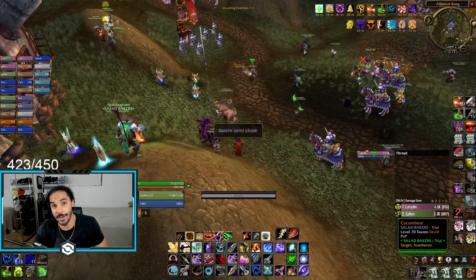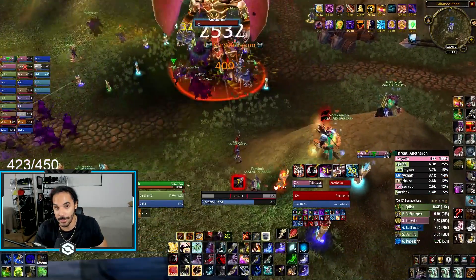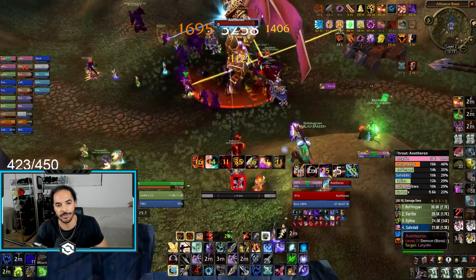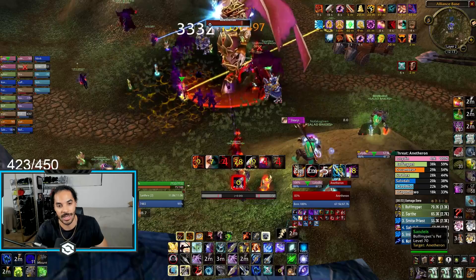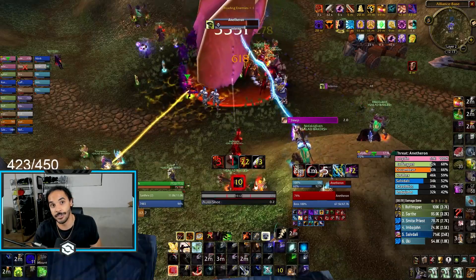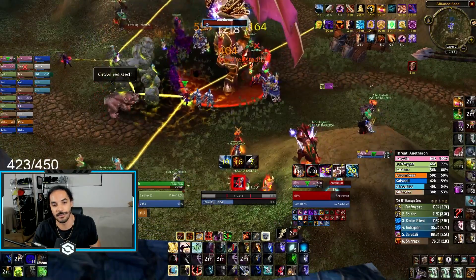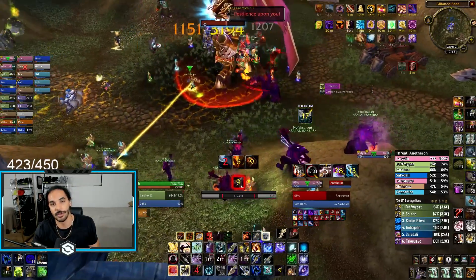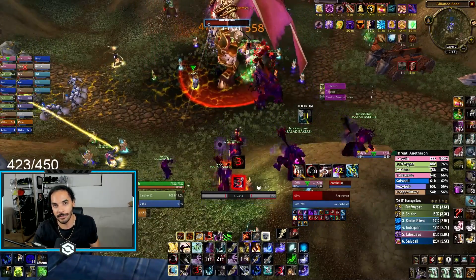Moving straight on to Anetheron, and this is another fight which is similar to all the other ones where you're kind of hoping you don't have bad RNG, meaning you're hoping you don't get slept. There's a unique item you can use called the Sulphron Slammer that allows you to actually cheese the sleep effect. It ticks you for like four damage every three seconds, and this damage will knock you out of the 10-second sleep. The good thing about this is it's off GCD. The bad thing is it does reset auto shot weapon swings, so you need to do it right at the beginning of a weapon swing, or in between a steady shot and an auto shot if you're a hunter.